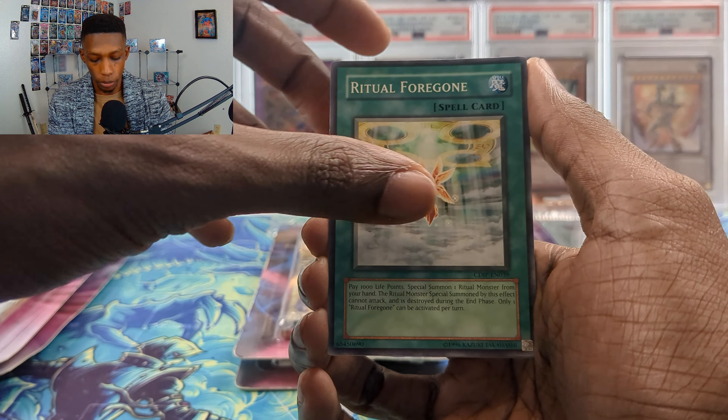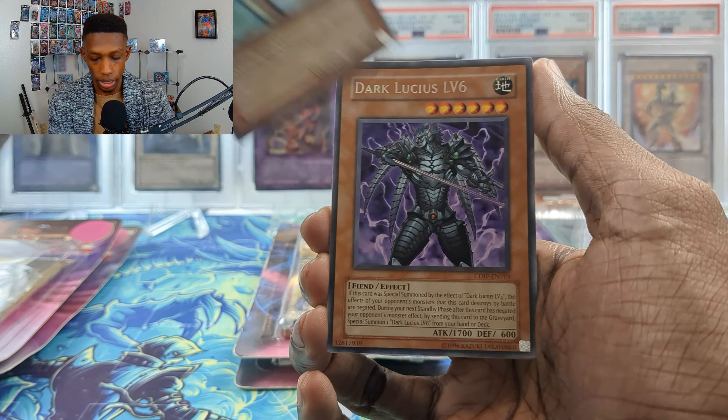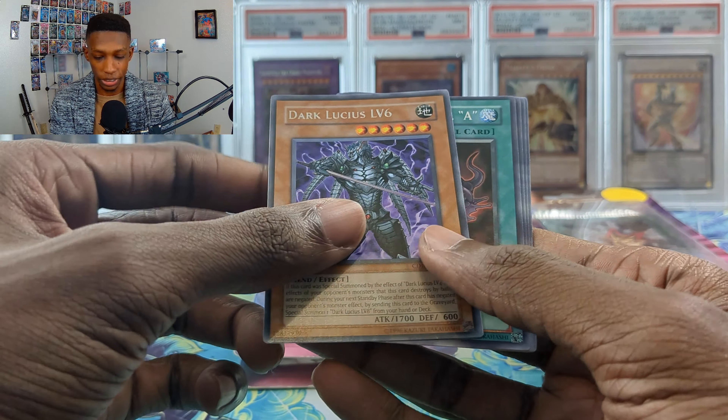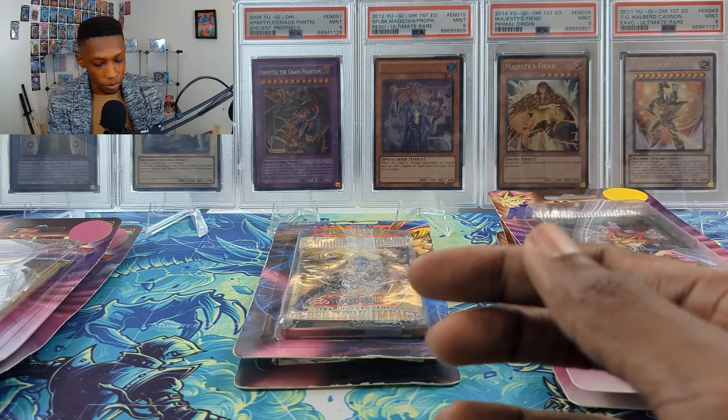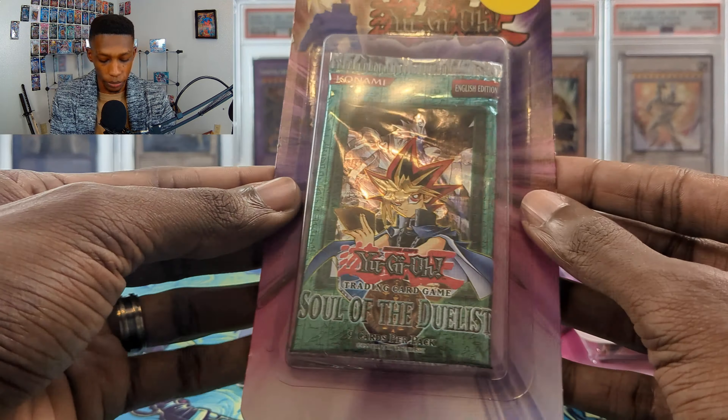Let's go — pack two: we got Justi-Break, Barrier Statue of Drought, Ritual Foregone, Combo Fighter, pretty cool. And a Dark Lucius Level Six — this could be an ulti too. Let's go into a Soul of the Duelist pack. We only got two so let's do one real quick. You can still get the horse cards in here but you cannot pull an ulti. Look at the pack art — this is so cool, I love the silver gray.